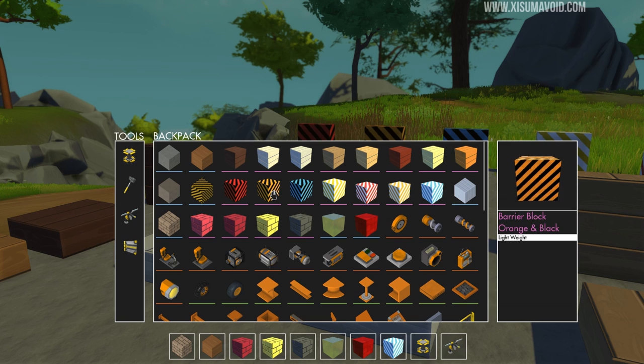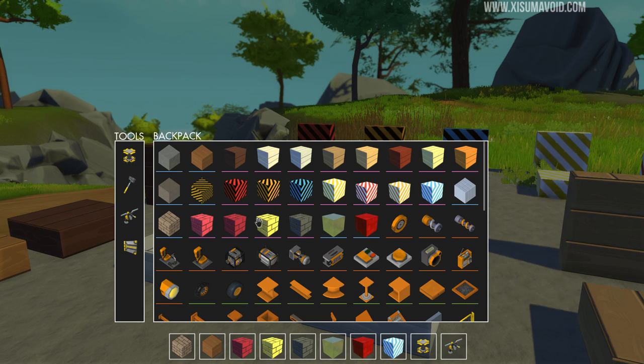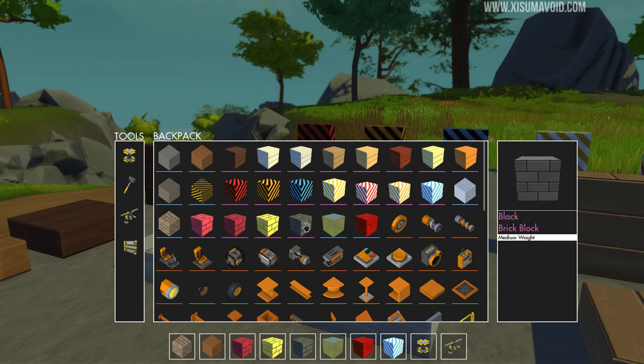Down here we have some barrier blocks: red and black, orange and black, and blue and black. Over here we've got yellow and white, red and white, orange and white, and blue and white. At the bottom we have brick alternatives: red bricks, dark red, yellow, and black. You'll notice these blocks look slightly different in shape from the original ones. There are also two more modded blocks here, though they have a blue bar underneath instead.